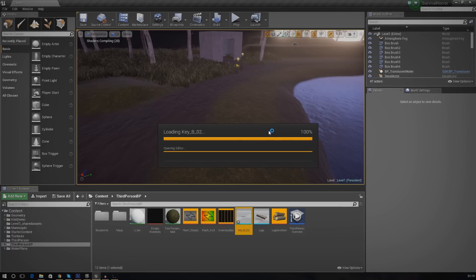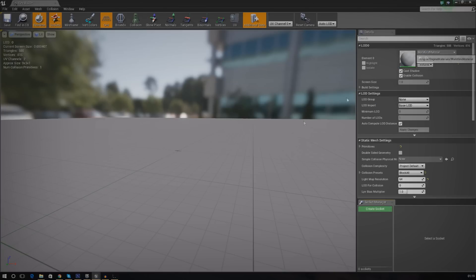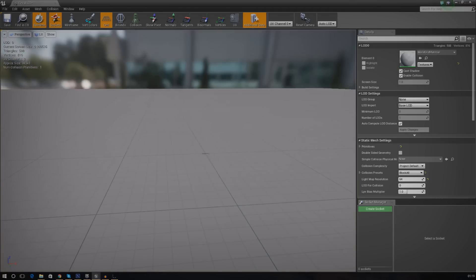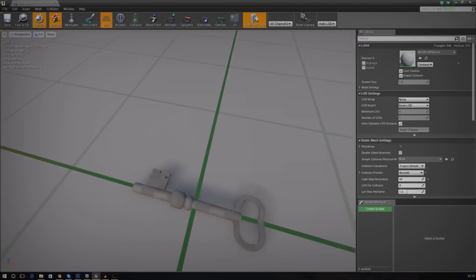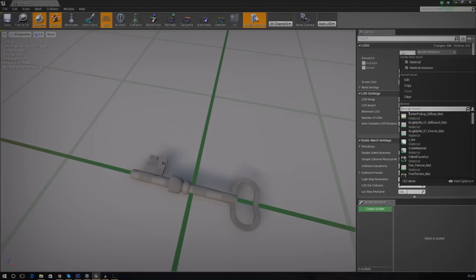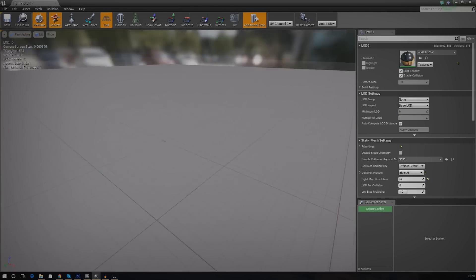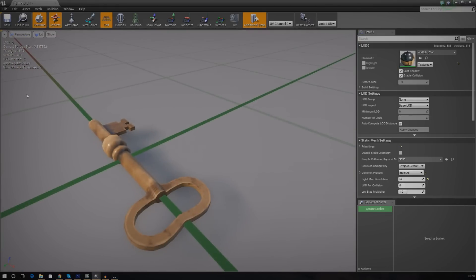There we go. At the top, instead of using the world grid material, we're going to use the key material. The key is very small so you might need to zoom in and move the camera around. If you type 'key' in the search box you can change the material and it will update. Next, we need to set up the blueprint for the key inventory item.